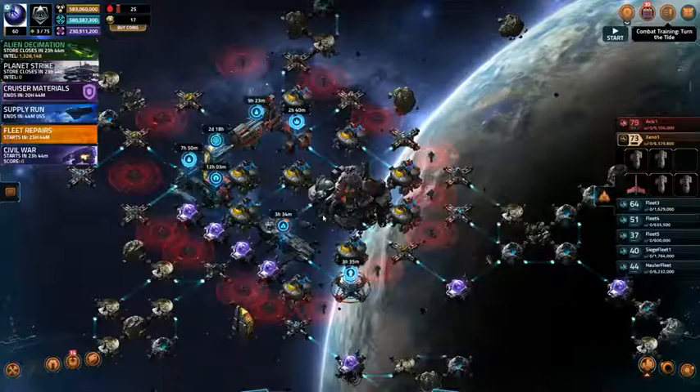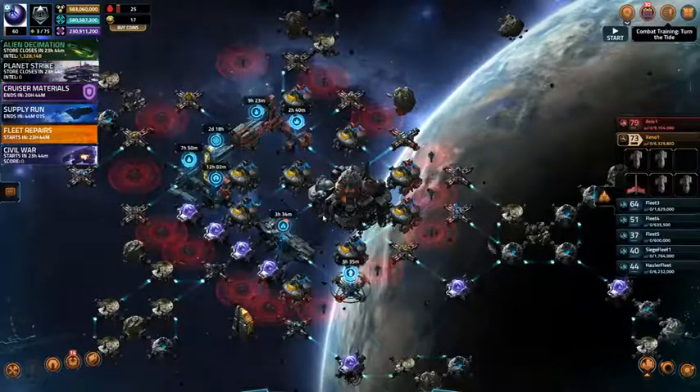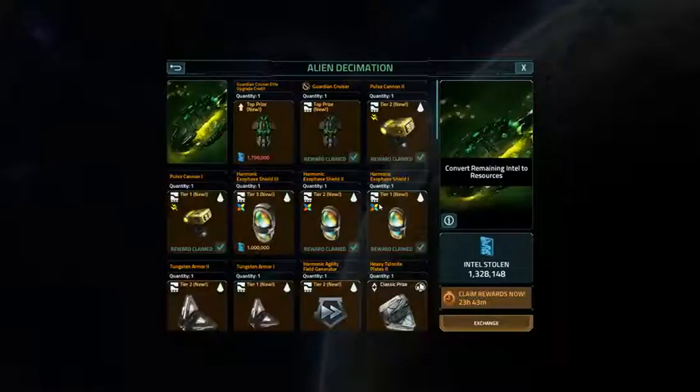Hey everybody, this is Capius Mac coming to you from Vega Conflict. This is the end of the alien decimation — we decimated some more aliens. I've got 1.328 million points. I wanted 1.4 million, but didn't get them.